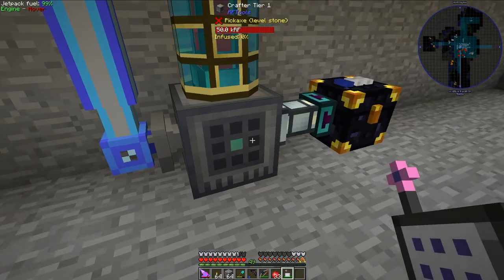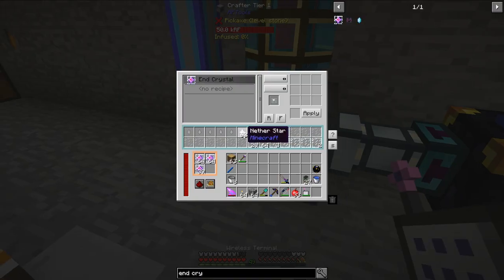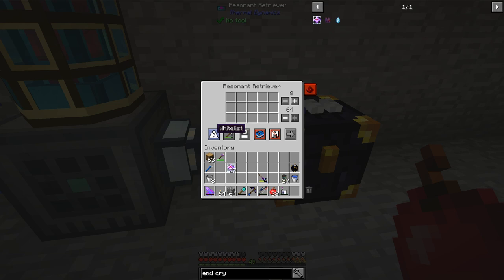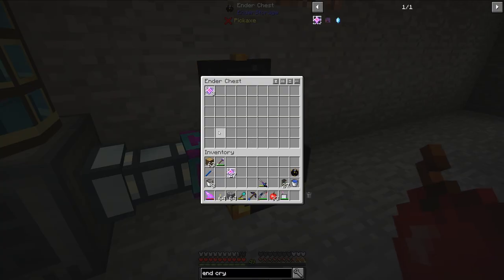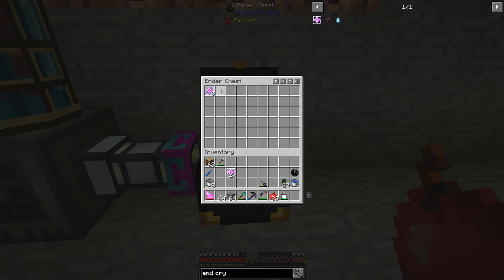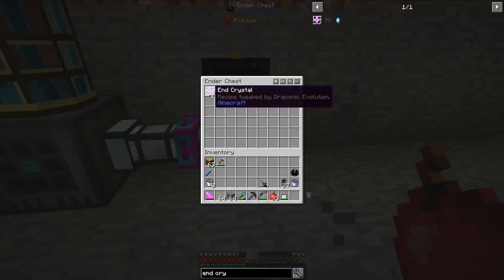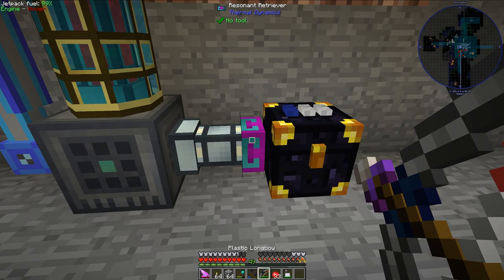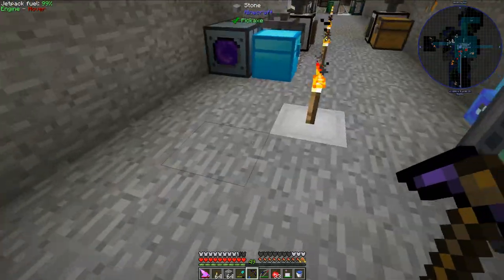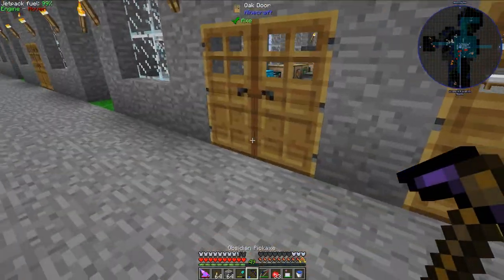I can't remember what the end crystal recipe is, so let's take a look. The ghast tear is at the bottom, nether star in the middle, and then the rest of it is just glass. That is easy to remember. Let's hit apply. So that's still going to soak up all my nether stars right now. Let's whitelist end crystals and have this thing always on — hopefully it will only pull eight into the chest. That is exactly what I want to see happen.